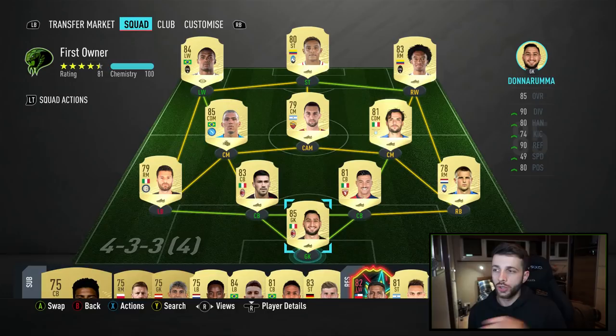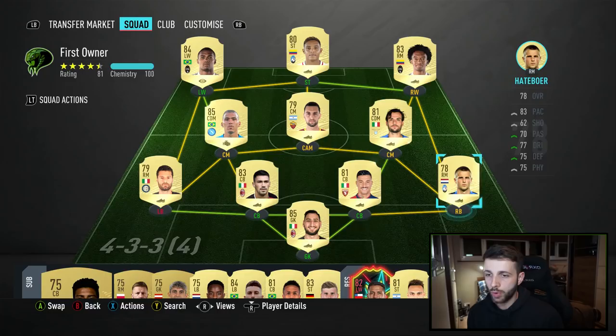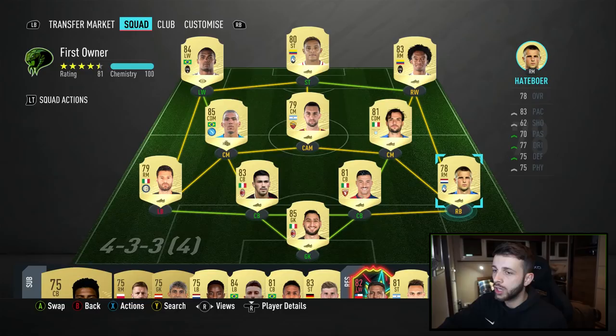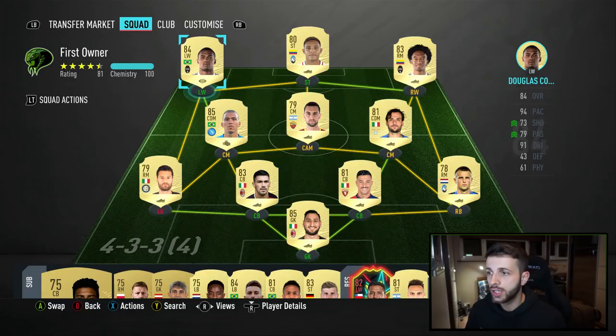Let me show you my Serie A team as an example. I substitute out my left back for Telles, bring in Militao at center back, and put Verna on for Pastore — playing a 4-2-3-1 with Allan and Pjanic at CDM, Costa and Cuadrado in CAM, and Muriel as striker. In this squad I have eight first owner players: my right back, two center backs, left back, Pastore, Pjanic, Muriel, and Douglas Costa.